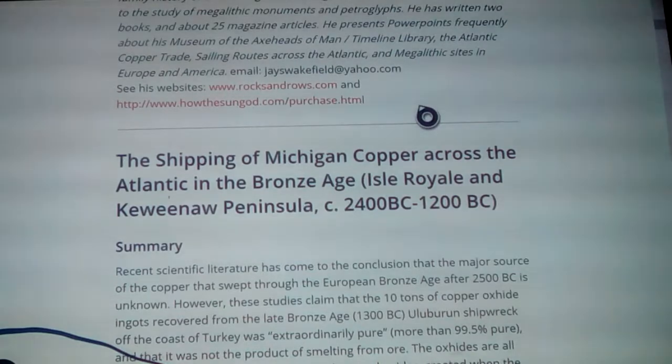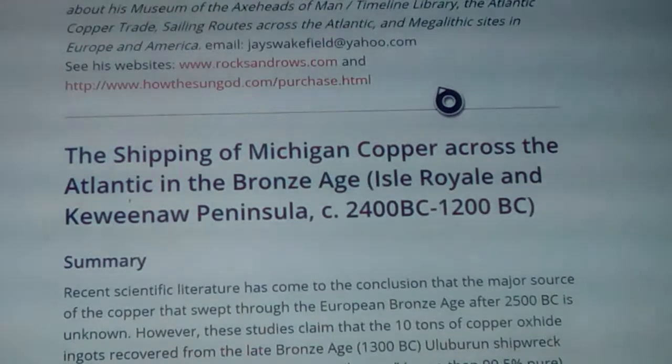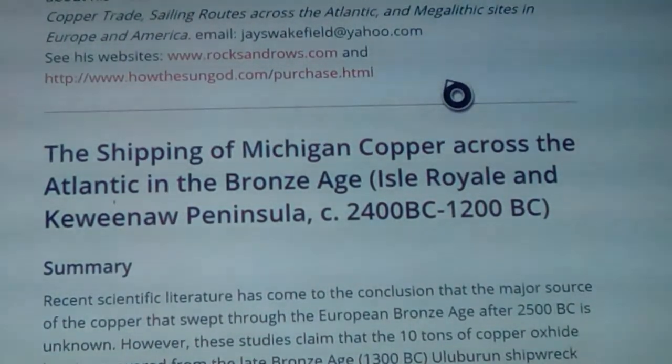Michigan is well known for having an extremely large copper base, but there's also a strangeness to it. It's like Black Hills Gold, which has its own special signature — somebody who knows what they're doing can test it and say yes, that's Black Hills Gold, here's Yukon gold, and so on. There are some sites that have specialized forms, and one special place on Earth for copper is Michigan.